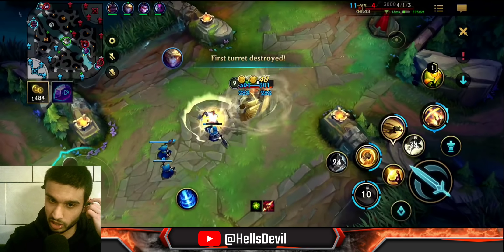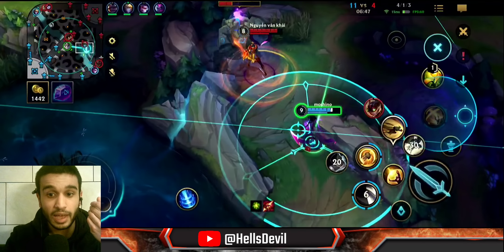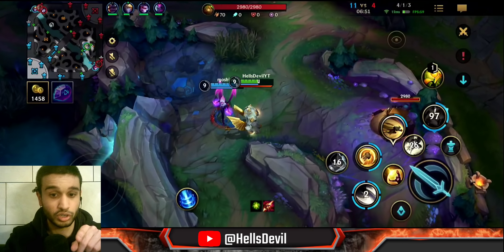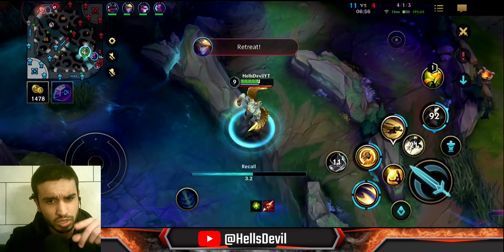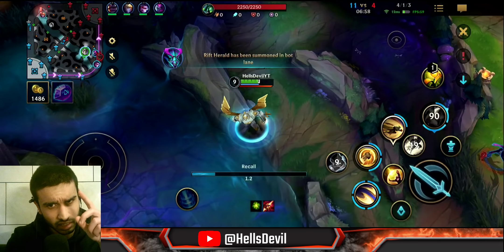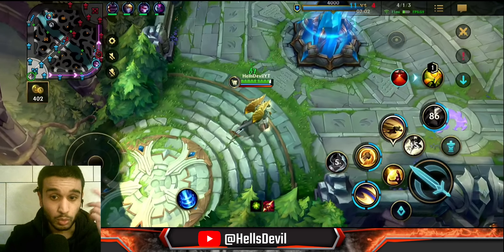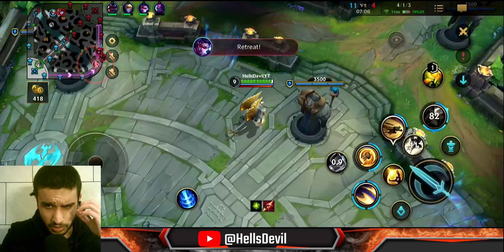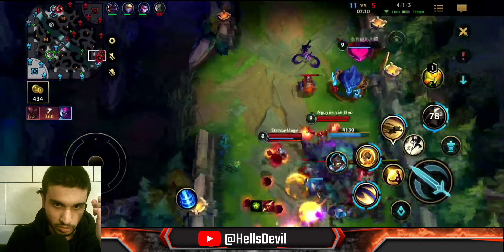His E is great at stopping enemies from chasing your team — it jumps on top of the enemy and knocks them up for almost a second, letting your teammates escape. His W taunts enemies too. Here I used my ultimate because I thought Evelyn would charm the enemy — if she had, it would've been a free kill. Unfortunately she couldn't charm them so my ultimate missed, but that was my thought process.